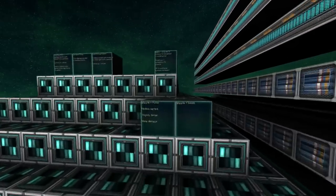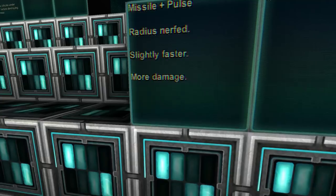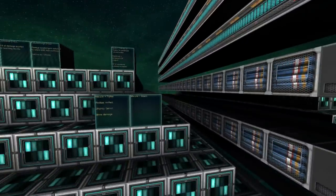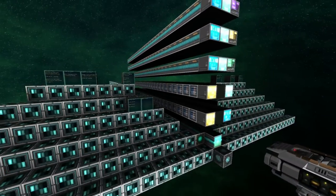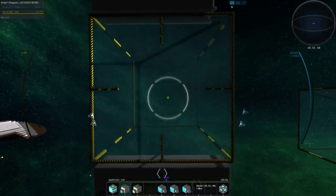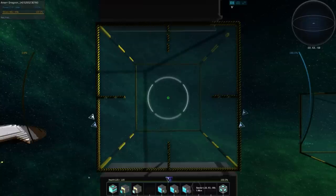There have been changes to missile pulse and missile beam combinations. Missile pulse: the radius has been nerfed but they are slightly faster and do more damage. The missile beam is slower, so anti-missile turrets have less chance of missing it. We're going to fire off a missile pulse — 30 modules with a pulse system slave of 30 modules, which should be 100% effect — to see how much damage it does.